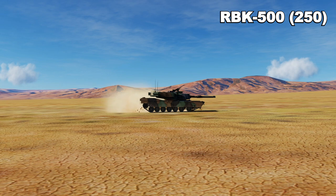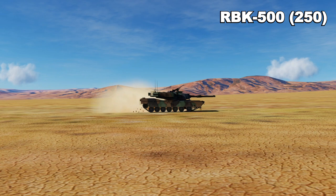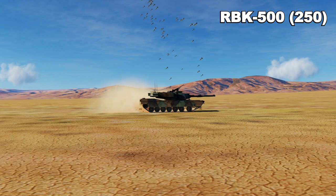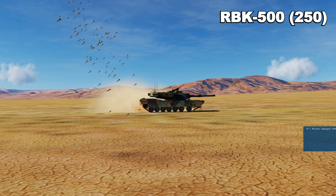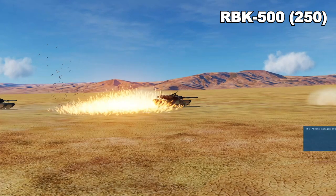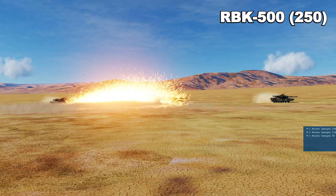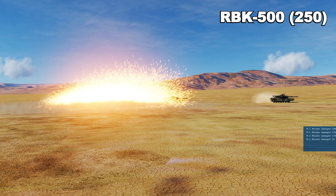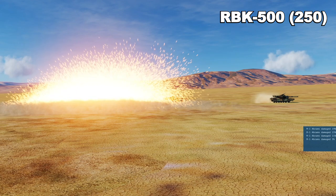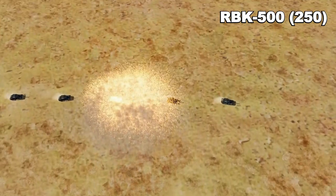If you are going to use the PTAB-25, do not try to target Abrams or other hardened vehicles — you're not going to have much luck. Ground-based airplanes and trucks: perfect. APCs: sure thing. But you need something with a bit more kick for a tank. The PTAB-10-5 hit the tank in the turret area and that tank is out of commission. You do not get that wide area of effect, so realistically I would not pack more than two PTAB-500s since they will drop at the same time.